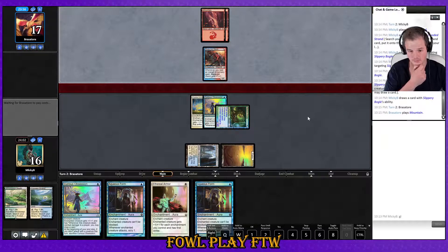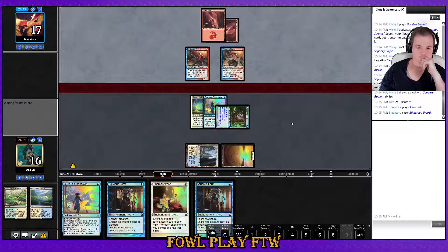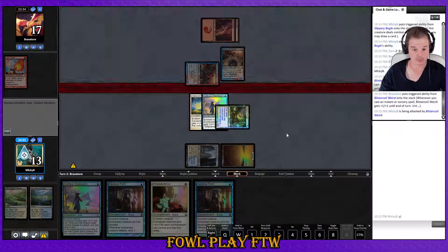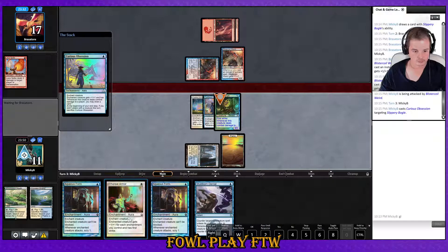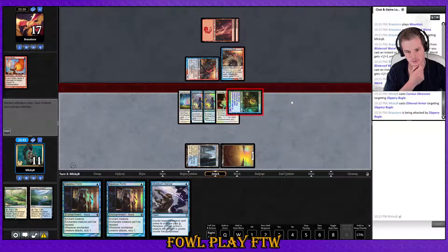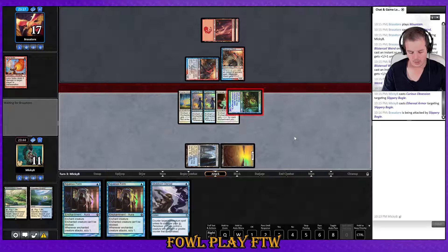Runaway Steamkin — untap and do stuff. Blister Coil Weird. Lava Spike — finally got some use for these Ley Line of Sanctities in the sideboard. Pretty good in a deck running so many burn spells. Life total is low, life gain is not life gain but it's pretty darn good. Play Curious Obsession, Ethereal — look to draw a mana. We should draw a mana off of two draw triggers. Unfortunately we dealt four damage to ourselves so we helped our opponent a lot.